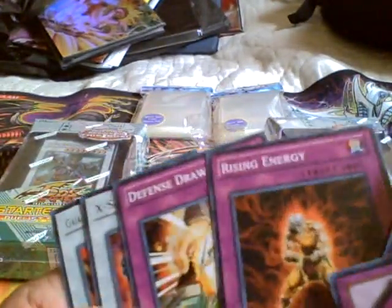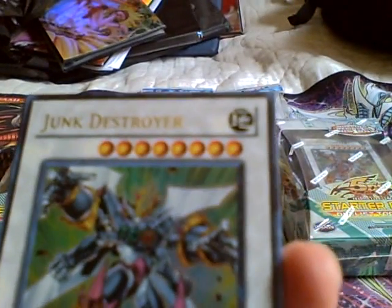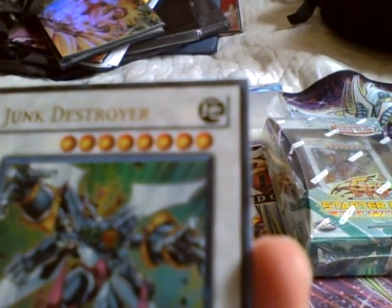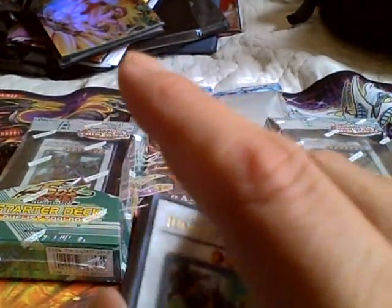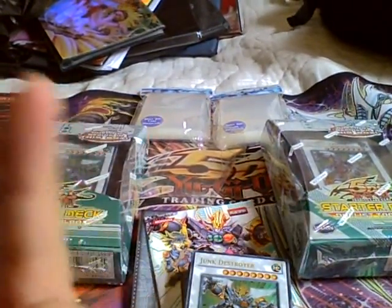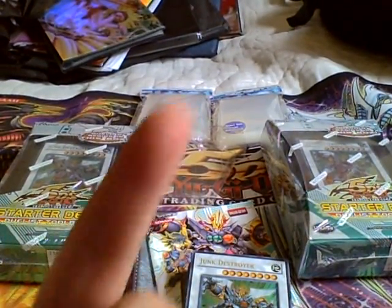Rocket Warrior — you know what that does. Secret Barrel — that's it. Well, I hope you guys enjoyed this and I hope you get your Junk Destroyer starter deck. In two or three weeks Gold Series will be out — I'll probably be buying a box. Armor Wing and Armor Master are gonna be trade bait because I don't need them. Alright, this is Wild Harpy out. I hope you guys enjoy this one and I'll talk to you guys later. Peace out! Please subscribe, and enter my contest guys — please check out my contest.